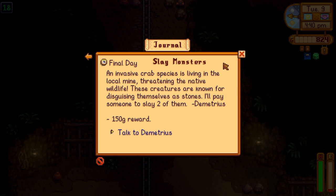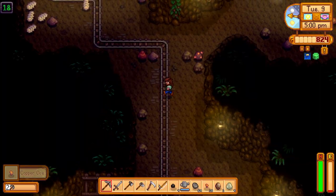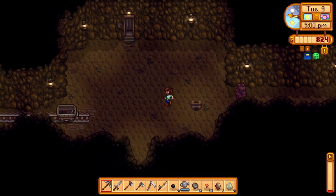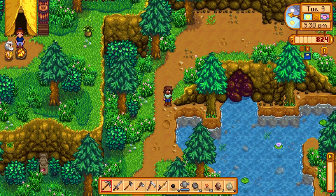We just slayed two of those crabs. Now we got to talk to Demetrius. Pretty much out of energy, but we got 25 pieces of copper — that was pretty good. And we made it to level 18. So let's go ahead and get out of here. It wouldn't really matter if we passed out today because we did level up so it doesn't affect our energy.